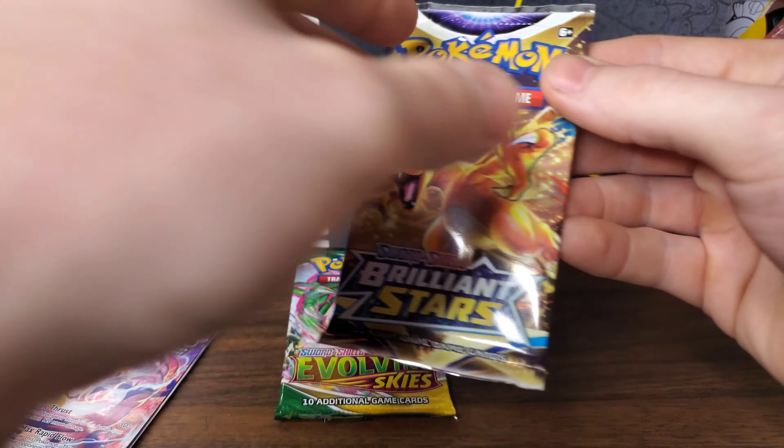Here we go — the last pack of Brilliant Stars. It's exactly what the pack card says: Brilliant Stars. They're the stars of the show; they don't mess around. We have a Starly, a Milcery, a Karrablast, a Clefairy, a Cherubi, a Reverse Holo Cherubi, and a non-Holo Lapras. No Holo or anything better in this last pack, but Brilliant Stars has a commanding lead.